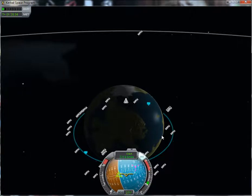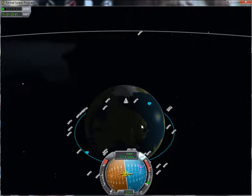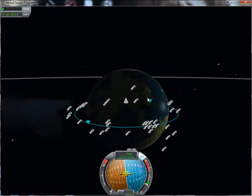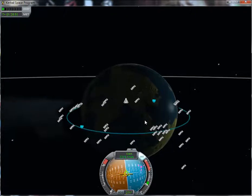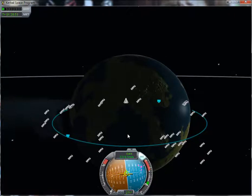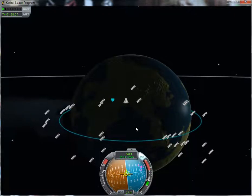Essentially as you come down, the atmosphere slows you down so your trajectory changes. And if you bring your periapsis down to about 33-35 kilometers, the atmosphere slows you down enough to make you come down more or less at that point, as you'll see in a little while.